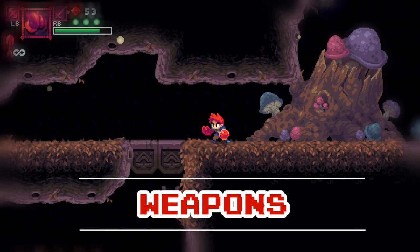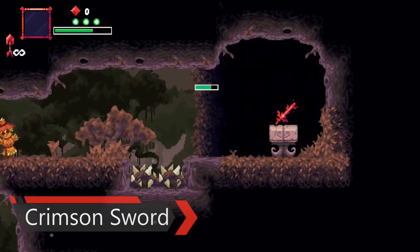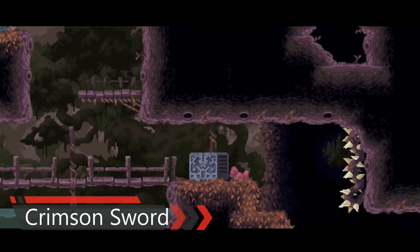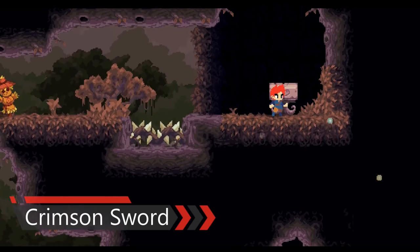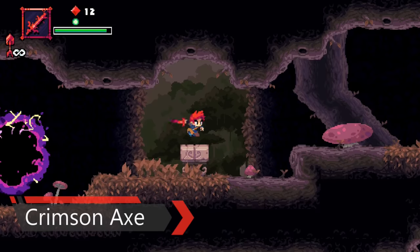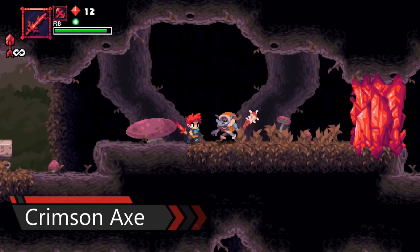In the game, you can quickly switch through 4 of your weapons, such as the Crimson Blade, which is the first and default weapon you can use starting out. The second weapon you can acquire is the Crimson Axe — a slow-hitting weapon, but it does massive damage when fighting foes.